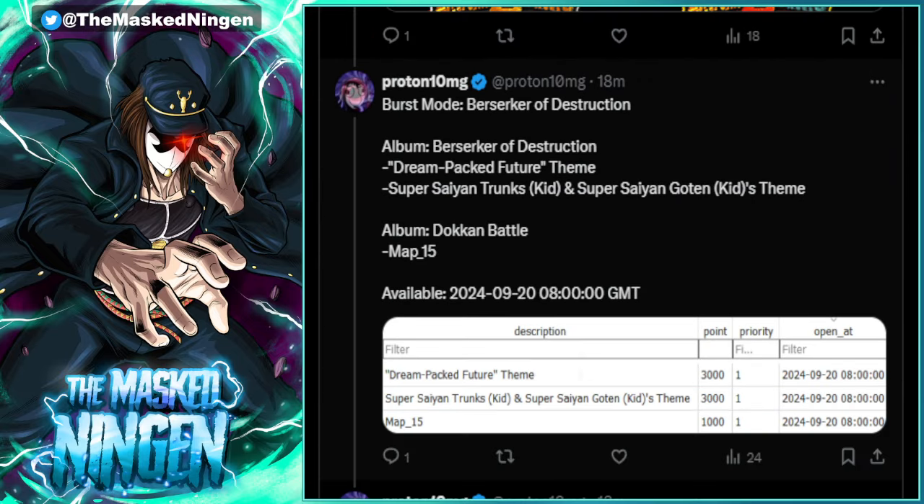Then we have a burst mode for Berserker of Destruction, which is the Legendary Super Saiyan Broly event. In the last part we got a burst mode for the actual new trio stage and they were the Dokkan Fest exclusives in part one. I feel like this will be for the newest stage — the versus INT Broly Dokkan Fest stage. It's cool that we're getting burst modes for the most recently released ones. That also comes out two hours after the other events drop.